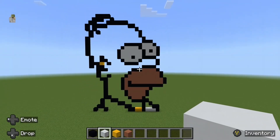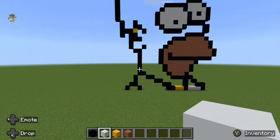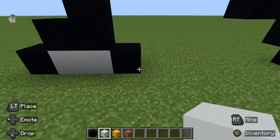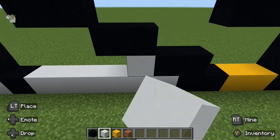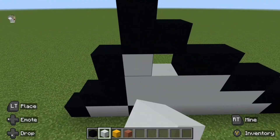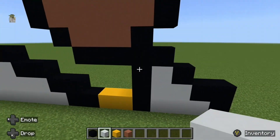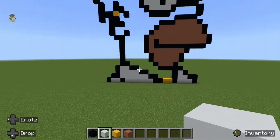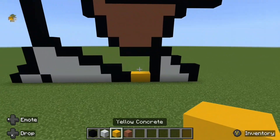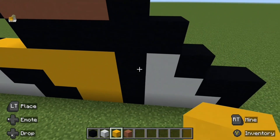That is what it should look like so far. Now coming back down to the bottom of the build, you're going to fill in this part in white concrete, like so. And this part here. So just check that you've done that bit right. And now the only thing left to do is fill in the rest of his face in with yellow concrete. This shouldn't take too long.